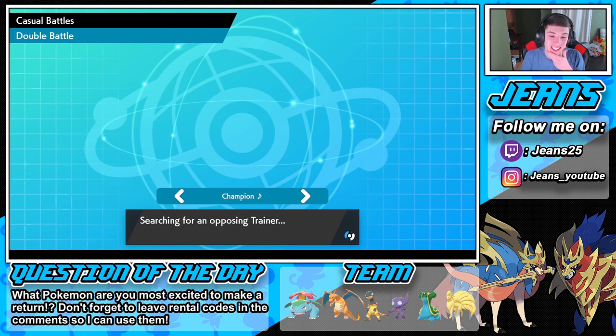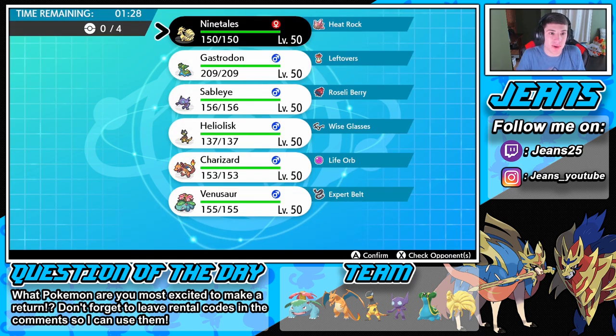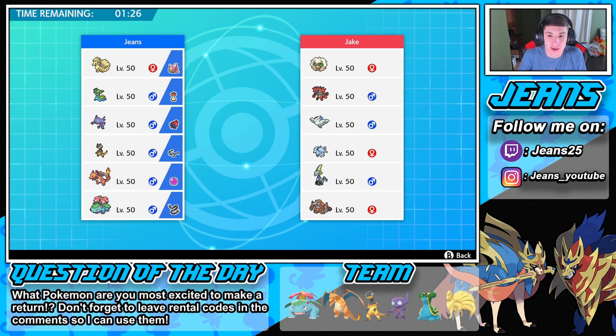I cannot wait to show this off. Pokémon Home was kind of a random release - we knew it was coming sometime in February but they just dropped it. All these Pokémon came in and we were like, can you use them on the ladder? But now we have definitive answers. Here we go - this guy's got Incineroar and an Alolan Ninetales. Casual battles are crazy!